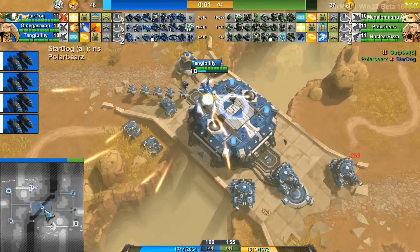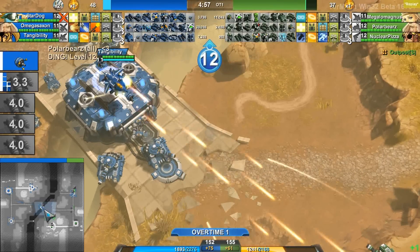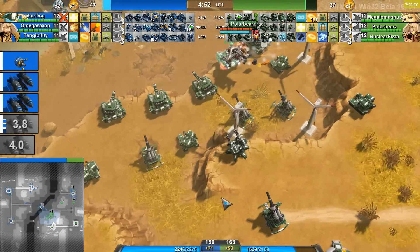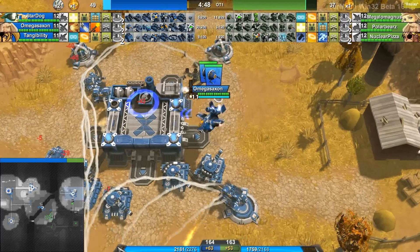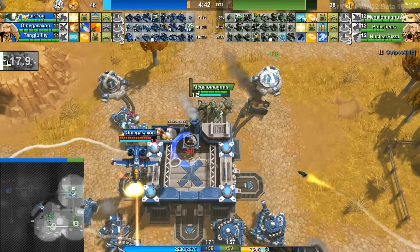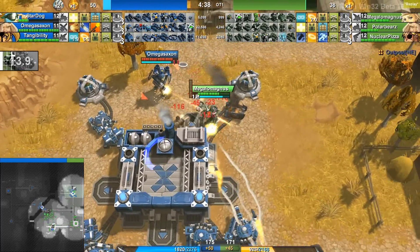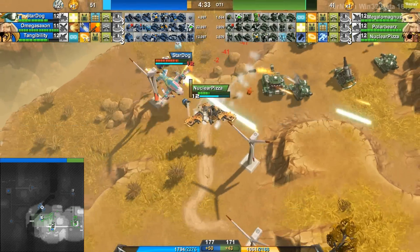Tangi is over here trying to help Omega Saxon and almost chases down Megalomagnus, but Megalomagnus does get that land and that cloak, and Tangi does have to fly away. Stardog did get killed sometime in that mid-fight. Any time that the one Osprey on your team gets killed and you are in an artillery battle — just like you pretty much have every single time on Chasm, especially with all these Berthas — that is a dangerous time whenever you're against a team with even a single Osprey.